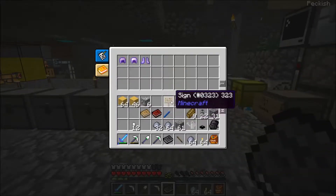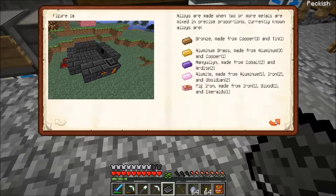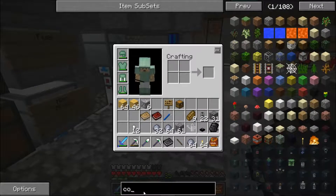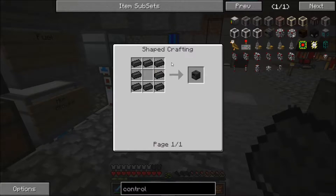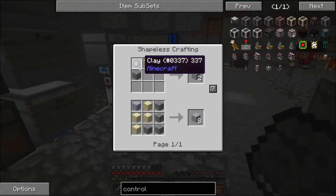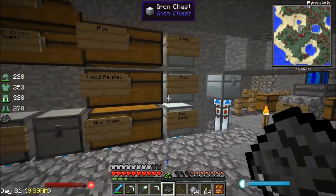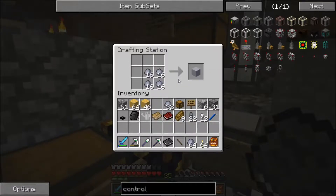I had actually found quite a few silverfish in there. We need seared brick — the controller. We've got to look through these recipes because I don't remember. I know it's grout: gravel, sand, and a clay brick gets us eight. I forget how many we're going to need, but quite a few, so let's just go ahead and make some bricks.